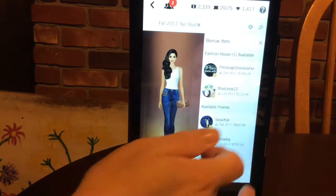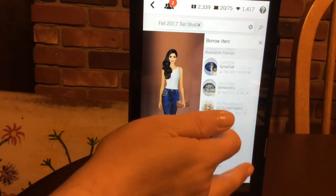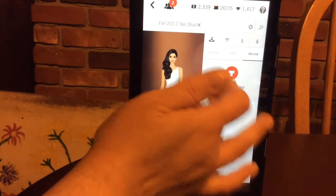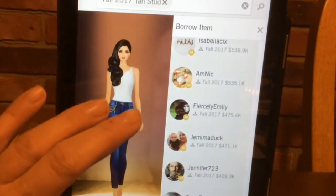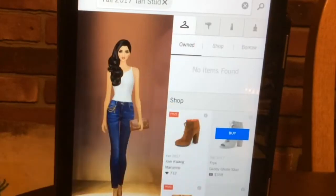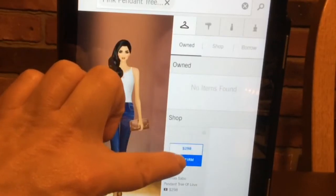I bought the bag, but I need to borrow a pair of shoes. Sometimes you can look and look and not find anyone to borrow an item, and you have to either buy the more expensive item or not enter that particular event. I need to get her that necklace, and sometimes it glitches and just will not let you buy.